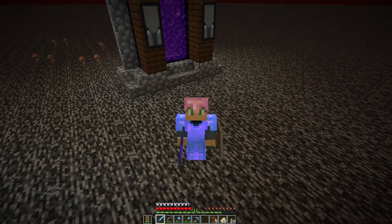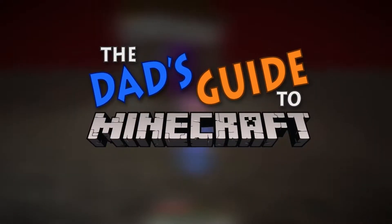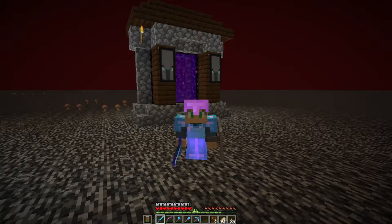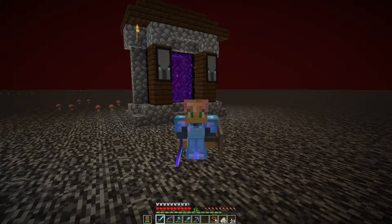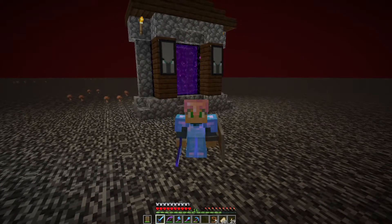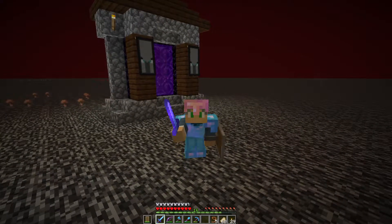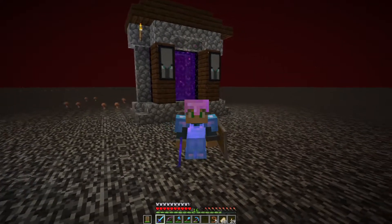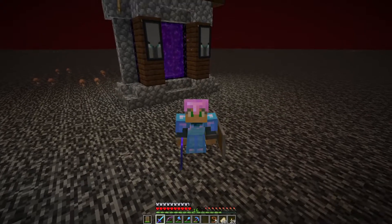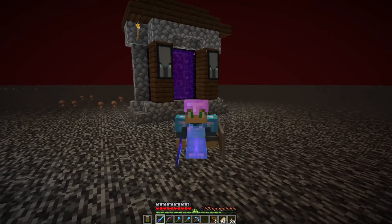Hello citizens of the internet and welcome to the Dad's Guide to Minecraft. Today we are going to be moving our stuff from our Woodland Mansion and Pillager Outpost base over to our Savannah base. I'm going to show you how to tame llamas and then use them as pack animals to help you in big moves like this one. So if taming llamas sounds like a plan, let's get started.